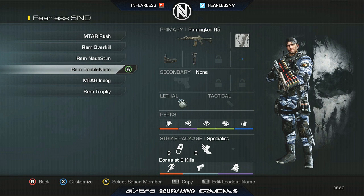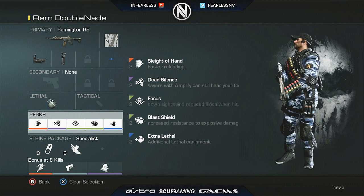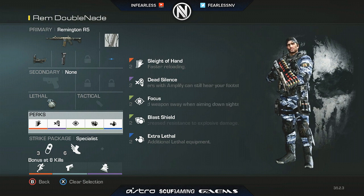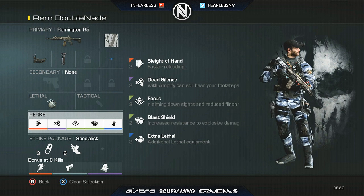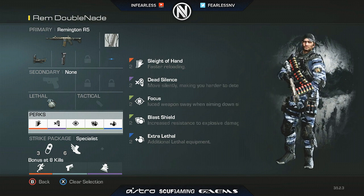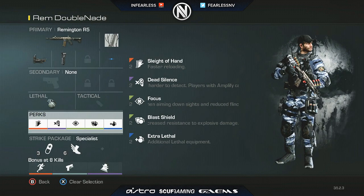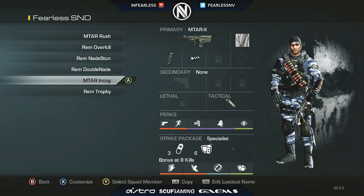Then I have a double nade class. This one doesn't have Quick Draw — it's pretty self-explanatory, you're going to be sitting in a corner in a nade spot. I've got Blast Shield on this class because I'm not moving around as much and I don't want to get naded myself. I threw the extra lethal on there so I have two grenades. I used to have Danger Close on this class before it was banned, but I don't use that anymore obviously.